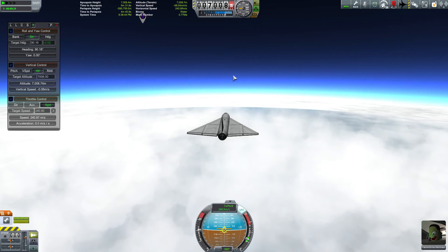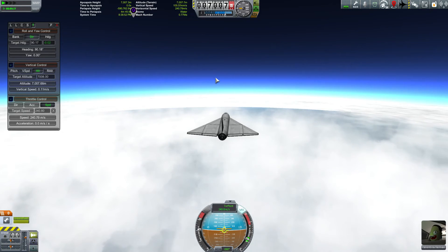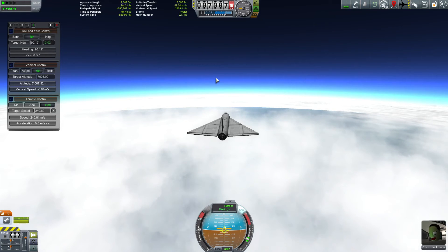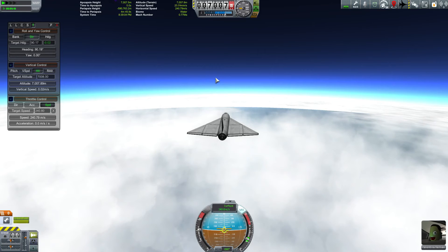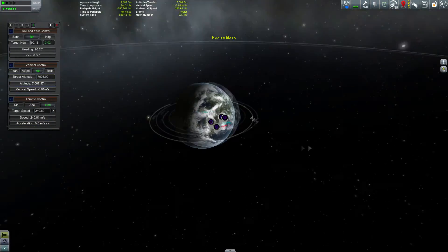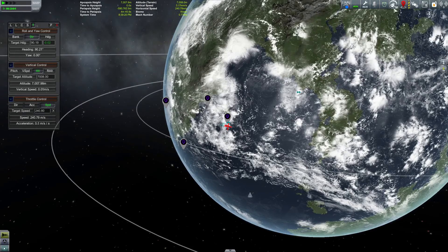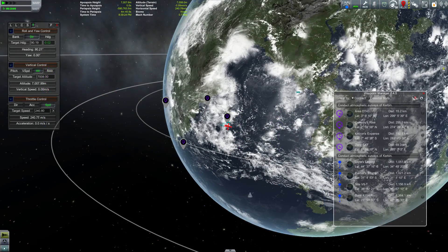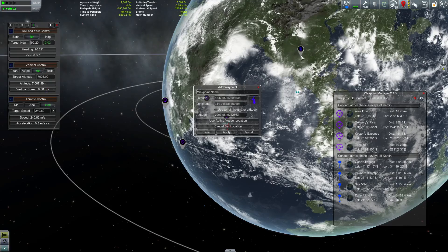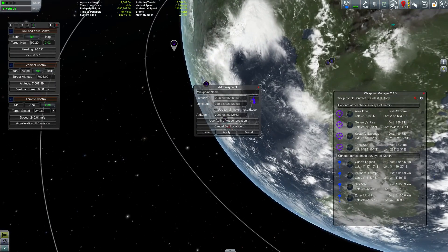The last thing I want to show you is: if you've been following my series and you've installed the other mods we've presented, you'll have a mod called Waypoint Manager. You can combine this mod with Waypoint Manager to a pretty cool effect. Let's go to Map Mode and pick a target we want to fly to. With Waypoint Manager you can create a custom waypoint and say Set Location on Map — this allows you to literally pick visually on the map where you want to go and set a waypoint there.